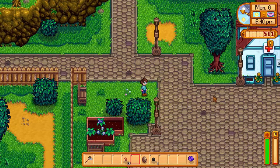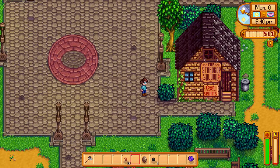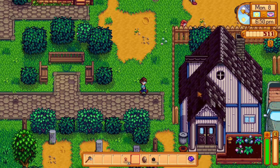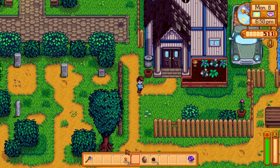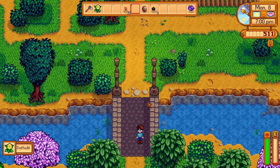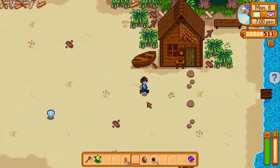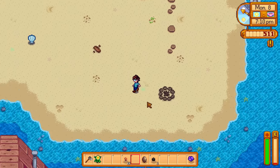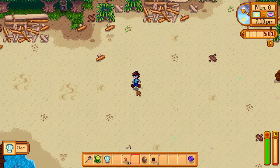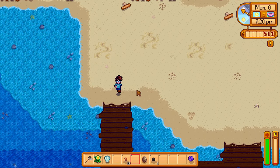We need five copper bars. Part of that's going to be for getting the silo up, and part of that's going to be for getting our watering can upgraded — both of which are extremely important. I think I'm going to do the watering can first because it has a more profound effect. We're not going to be utilizing the hay from the silo anytime soon.